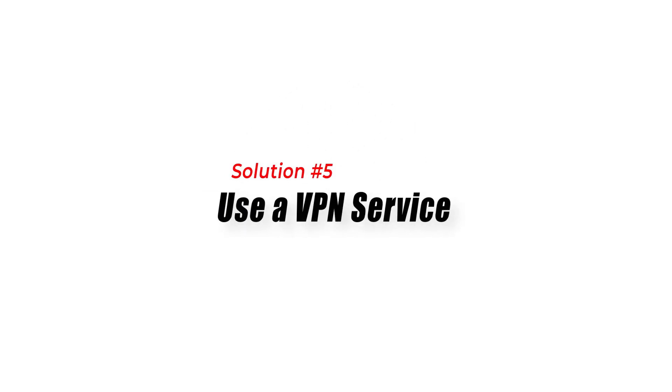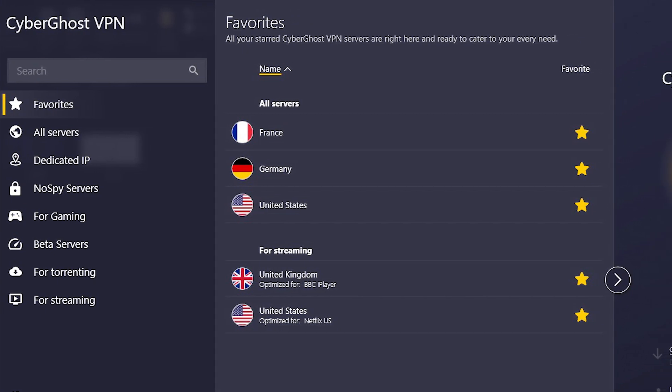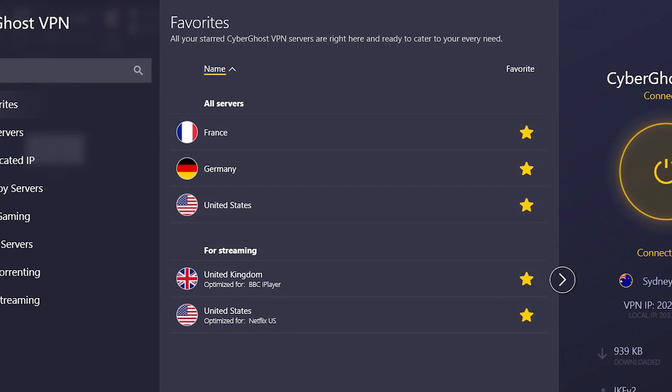Solution 5: Use a VPN service. Using a VPN, or virtual private network, can reroute your internet traffic through different servers and potentially improve your connection to game servers, reducing ping.